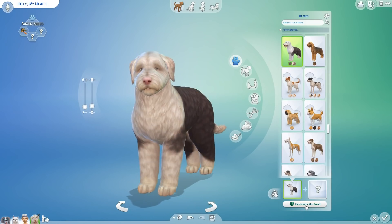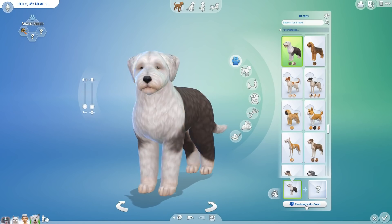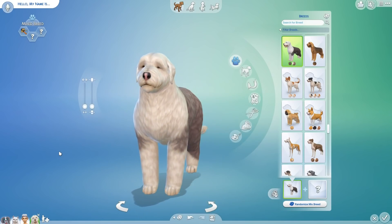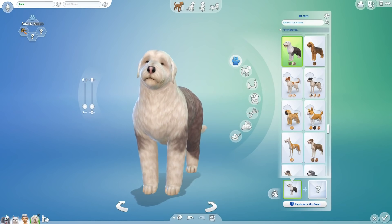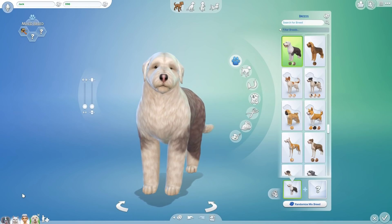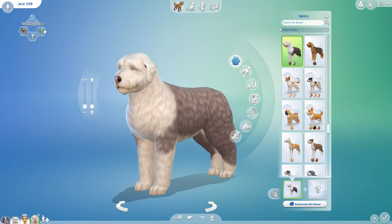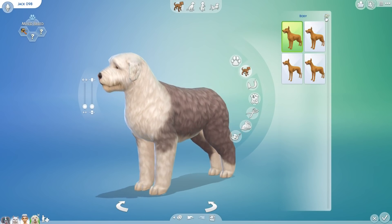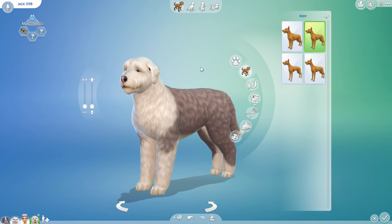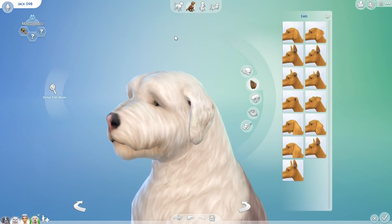Now we are going to be randomizing 12 times with this old English sheepdog as the breed that we are randomly mixing together. I would like to introduce you guys to Jack - this is Jack and he is actually going to be our 98th canine here in the family tree. I'm very excited to see what he is going to turn out to be. Let's go ahead and change his body 11 times. Now we're going to be changing his ears, nose, and eyes, but not his head shape so that he can try to keep some of that uniqueness. Ears twice, nose once.